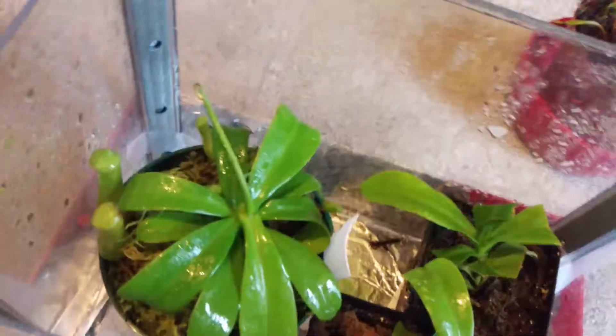This nepenthes ventricosa has got two new leaves and they look beautiful — they're not jacked up at all. This one has a pitcher that is about to open, right here, and it has brand new leaves too.